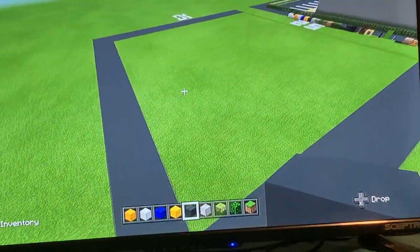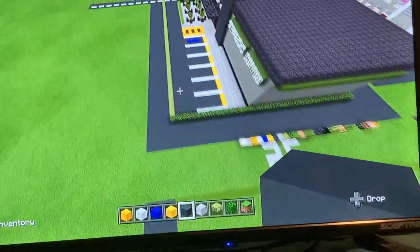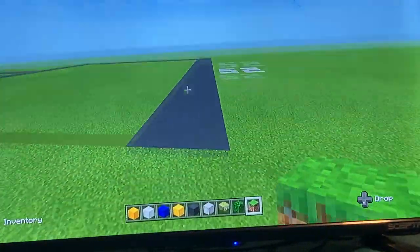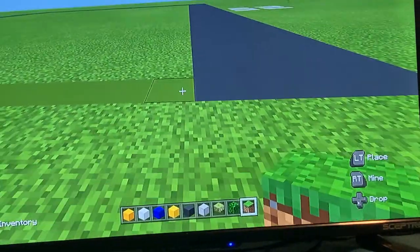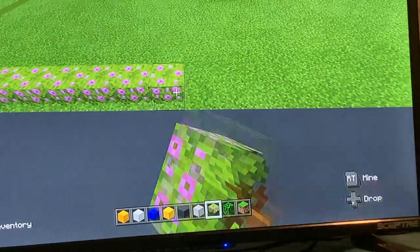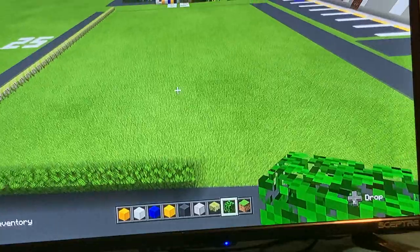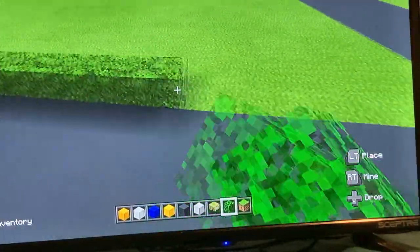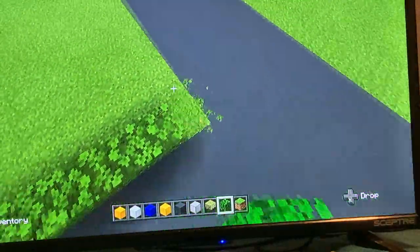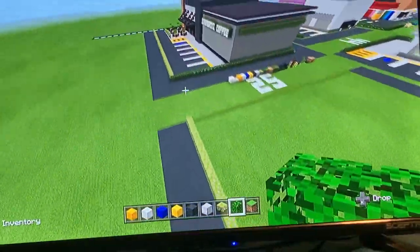Once you've filled up all the gray concrete, that'll be the drive-through complete. Next, come to the right side of the drive-through. Disconnect the grid by one block, then put a row of flowering azalea all the way until it's one block away from the drive-through. From there, put a row of leaves — the leaves want to be one block away from the drive-through on both sides.